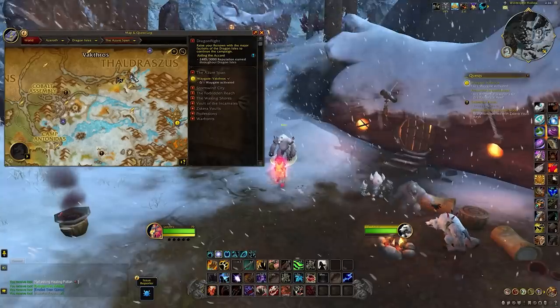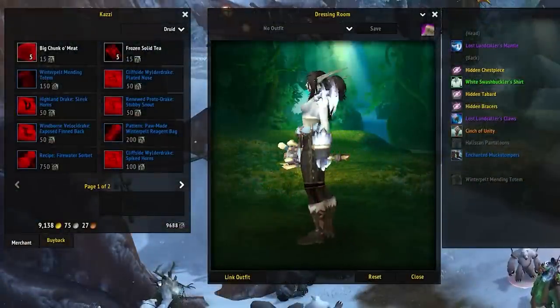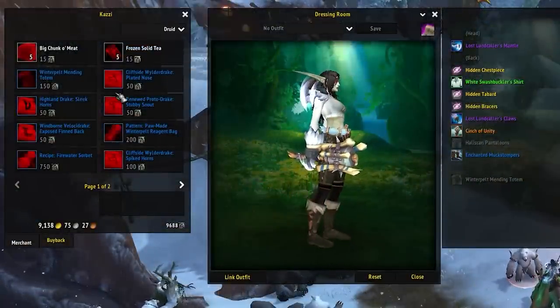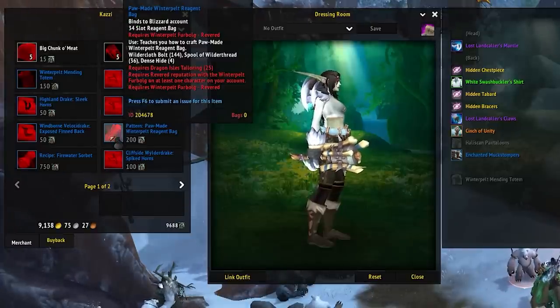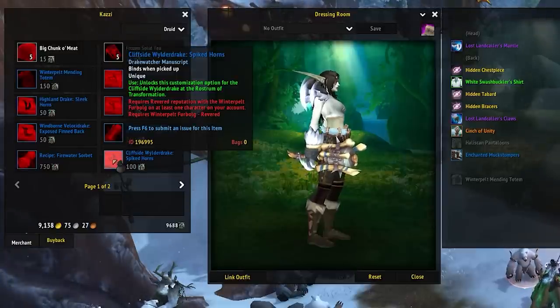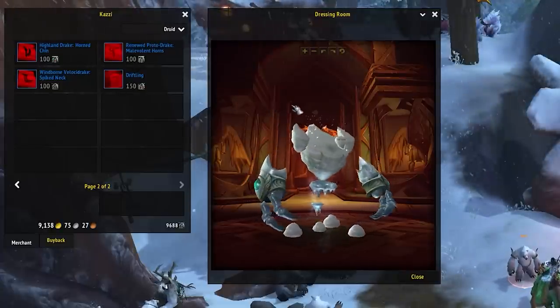There are quite a few more rewards from Quartermaster Kazi found in the Winterpelt Hollow area, such as a battle pet, some food basket transmogs, and plenty of other things like Drake Watcher customizations for your dragon riding mounts. All in all, it's well worth spending a few hours doing this for all the rewards. You may even be able to use the language skill to speak to other players in Furbolk, which hasn't been confirmed yet, but the wording of the achievement for getting this rep to max does suggest it, so you never know.